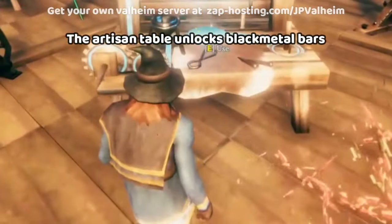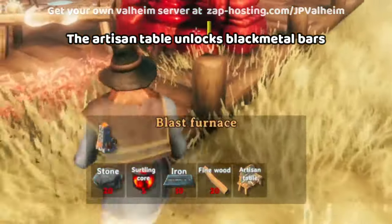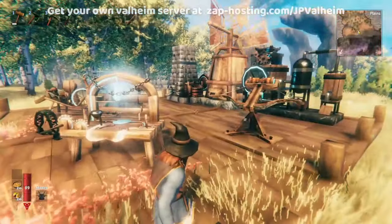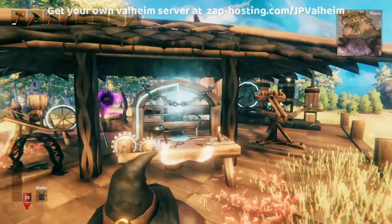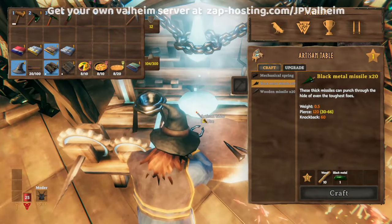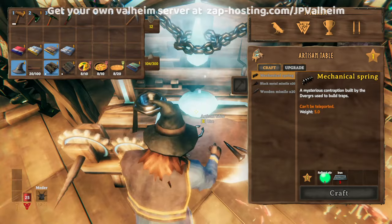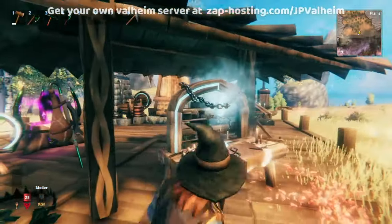The main purpose of the Artisan Table is to enable you to create things like the Blast Furnace, which enables you to make black metal bars used for most of the objects you see here and almost all endgame weapons. Like some of the other tables, you can actually build some stuff on the Artisan Table — you'll be able to build mechanical springs.